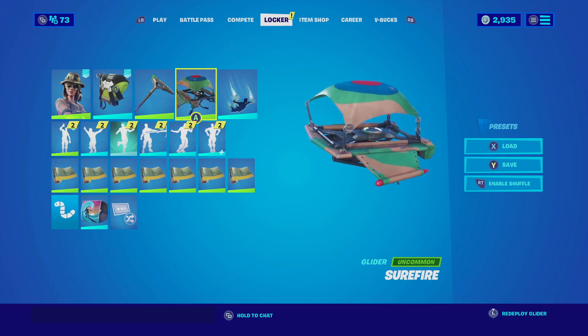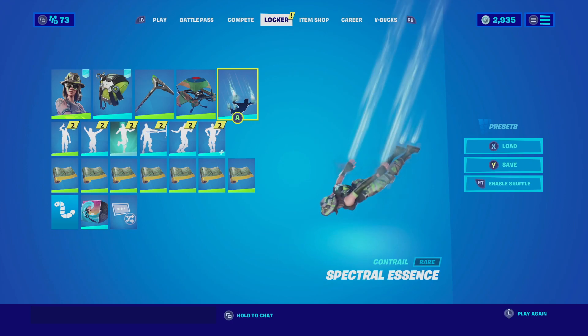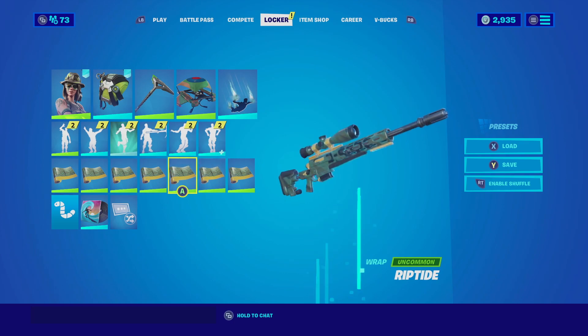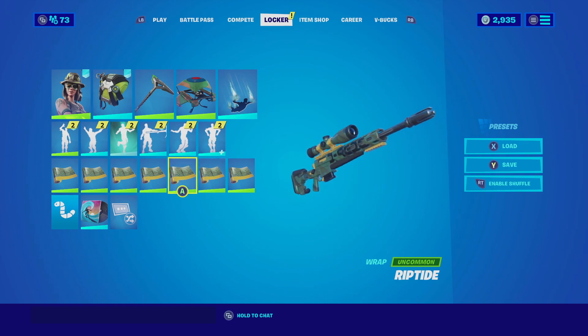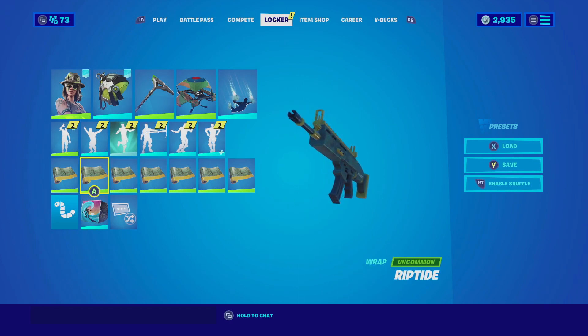For the contrail we're going with the Spectral Essence — it's a very simplistic contrail but it fits with this combination. For the wrap we're going with the Riptide. The Riptide has that military camo that the Swamp Stalker shares with the wrap, and it also has a vibrant yellow color scheme that looks amazing and matches very well with this whole combination.